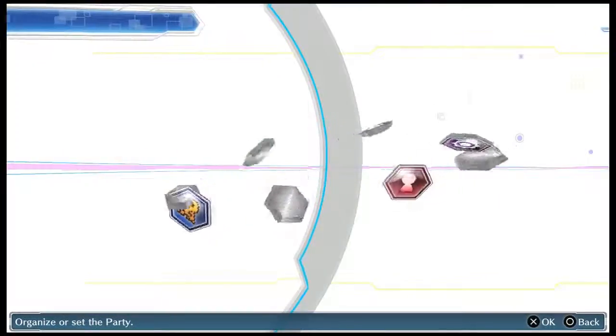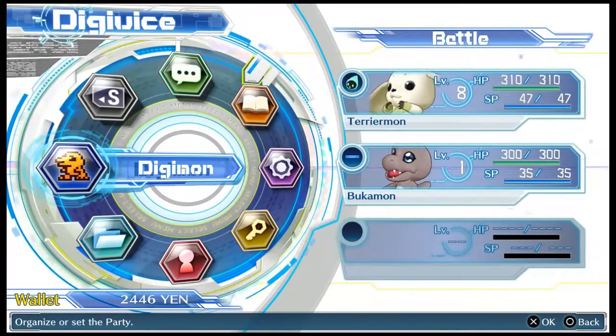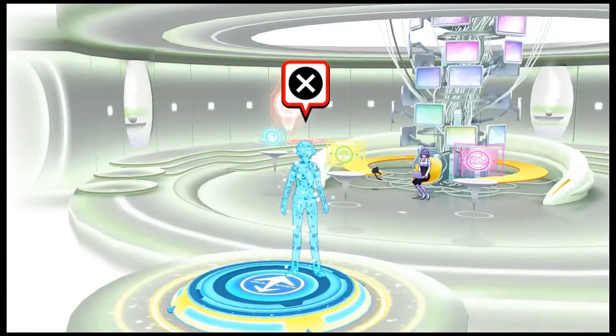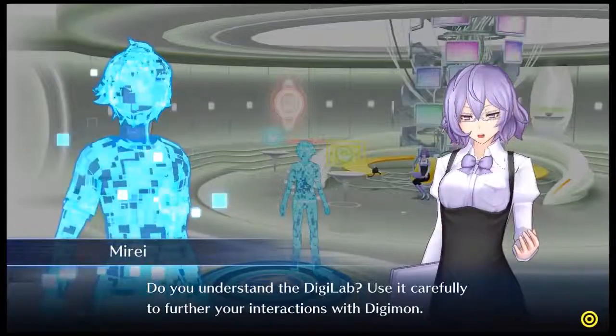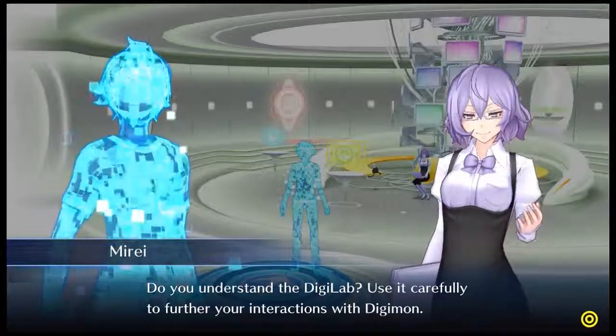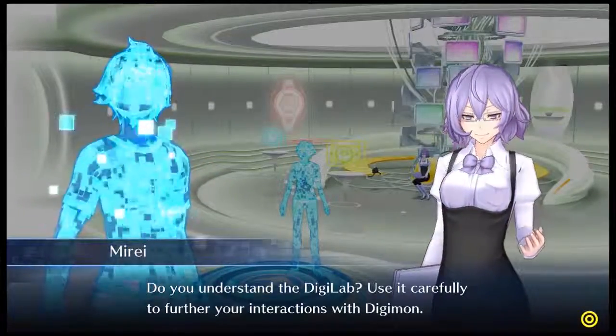Anyways, we ended up getting a new Digimon partner, Bukamon. So now it won't just be Terriermon on the field, and hopefully everything goes alright. This is Mire Mikagura — she's basically like the hub leader of this place. She seems like a nice person, a little odd, but seems nice anyway.